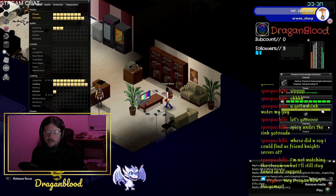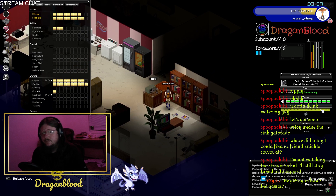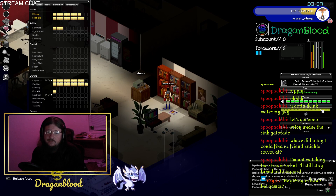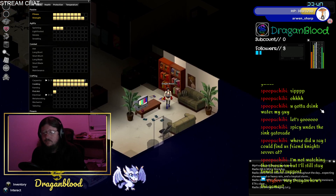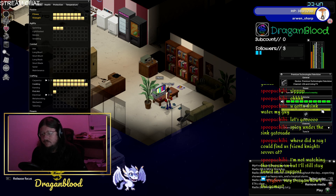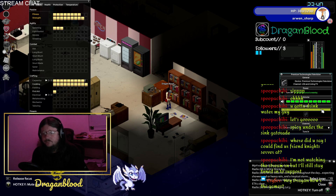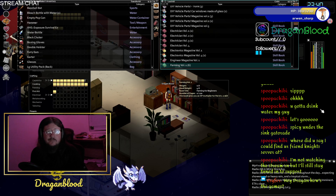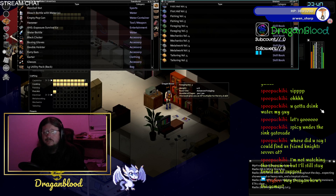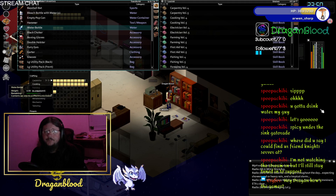Will the other tapes have foraging on them? They randomly have foraging, trapping, carpentry, etc. It's about survival things — fishing, trapping, foraging, and carpentry. I use a different mod to tell me exactly what the tapes do. Put this tape back. Okay.